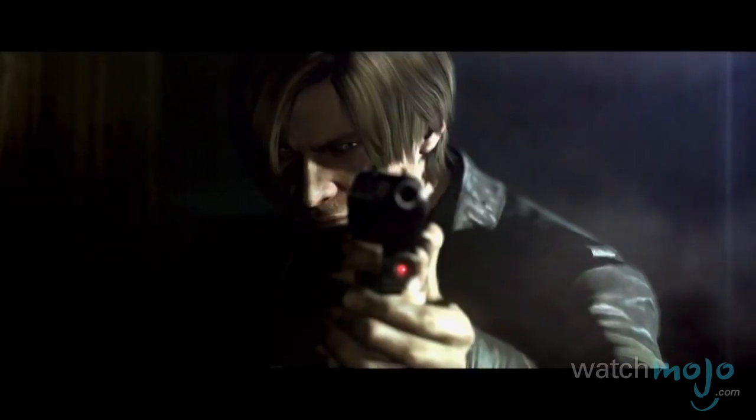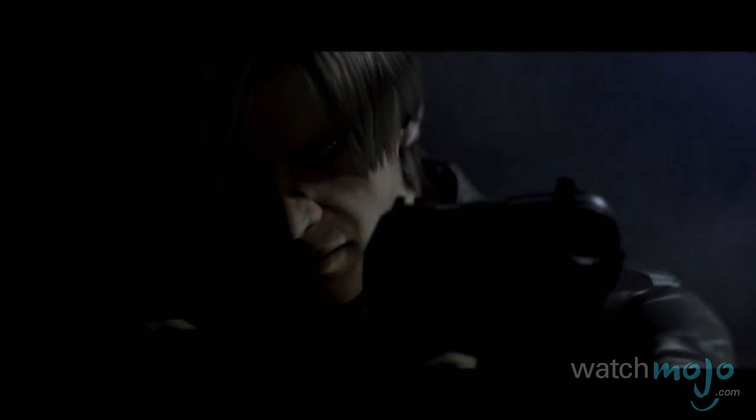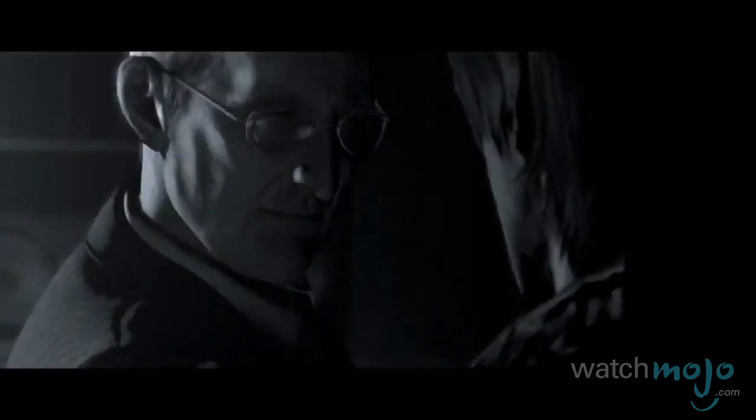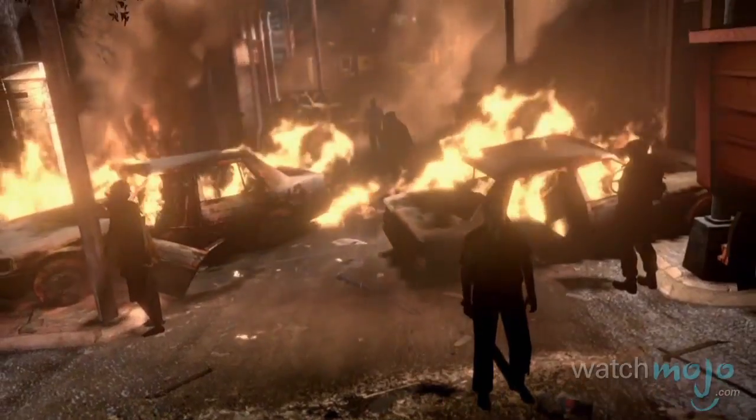Taking place in 2013, Resident Evil 6's story is centered on the US president deciding to finally reveal the truth behind the 1998 Raccoon City incident. Unfortunately, despite survivor and friend Leon Kennedy being by his side, a new terrorist attack causes the president to become infected, along with the other 70,000 people living within the small town of Tall Oaks.